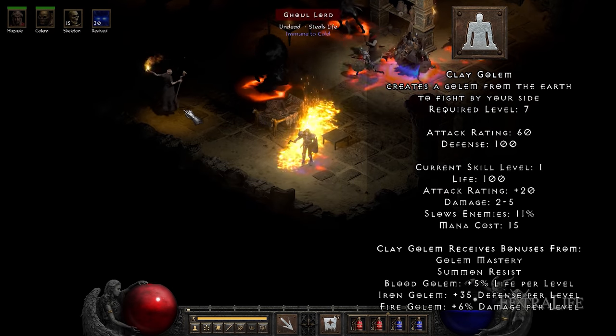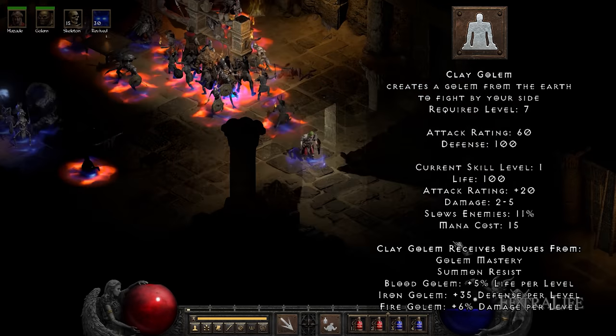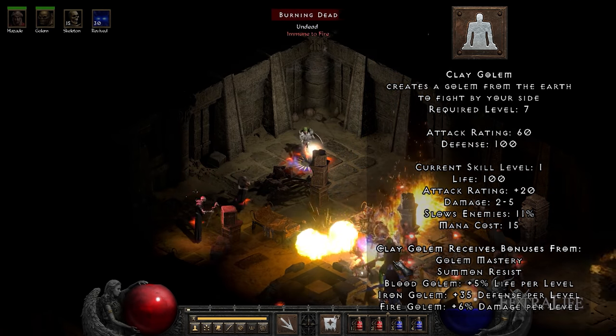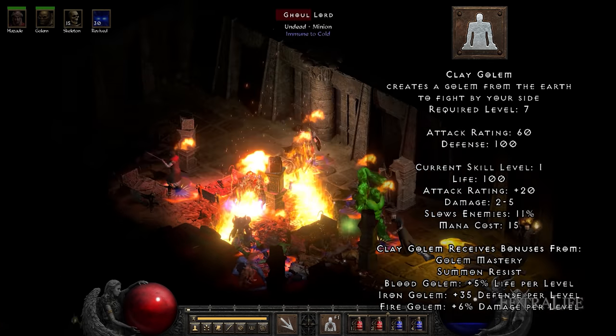Clay Golem: The Clay Golem is great because you can cast it as many times as you like, allowing you to maintain 100% uptime. This particular Golem applies a slow when it hits enemies which works great against all bosses and can be stacked with your Decrepify Curse. Since you don't need a corpse, the Golem is also your main way of killing enemies when you're starting off with your army.